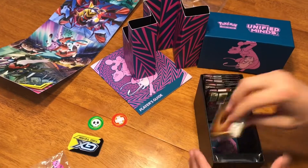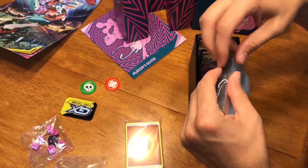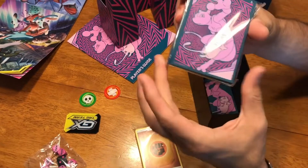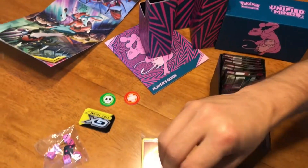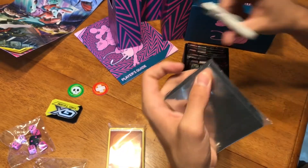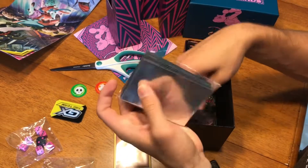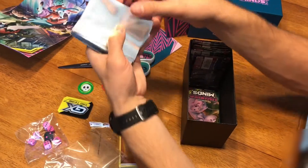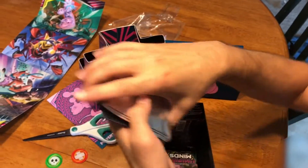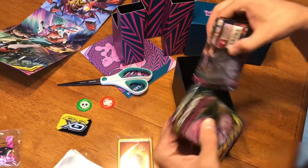Some more stuff — you got your energy packs, which is great. Oh, these are cool — you have sleeves for your deck. This is why I brought scissors, because I don't want to fumble around with packaging for two hours. Kind of a foil backing, which is really nice, and then the Mew Mewtwo design. Always enjoy a good sleeve.